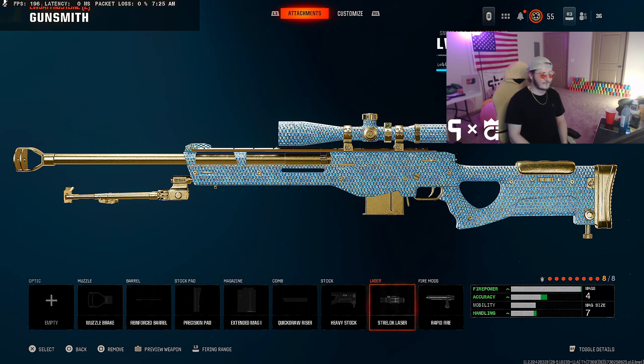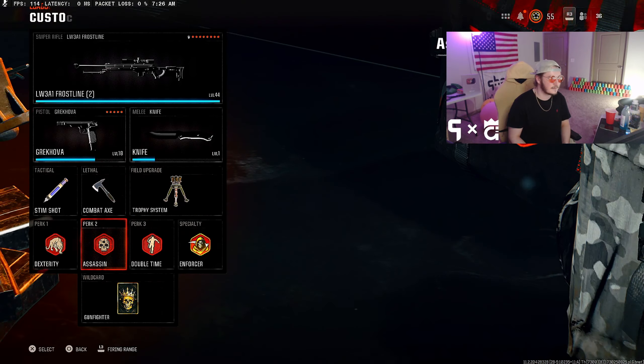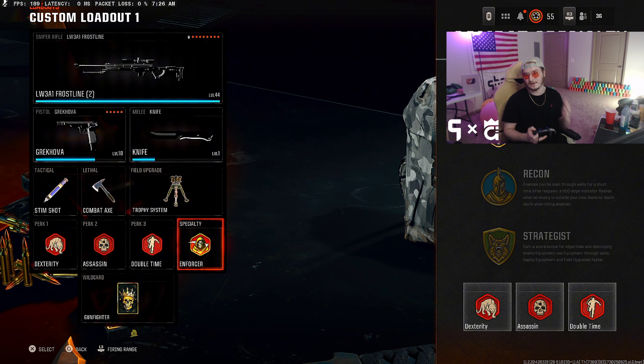Next you're gonna want Reinforced Barrel — that helps with damage range and bolt velocity. Precision Pad is what we've found the best snipers use as the best stock pad to run. Then we're running Extended Mag, Quick Draw Riser for the comb, Heavy Stock, Strelock Laser, and Rapid Fire to round it out.